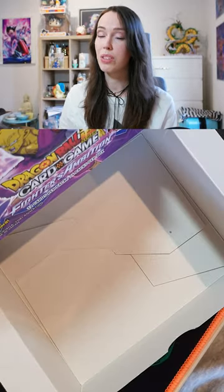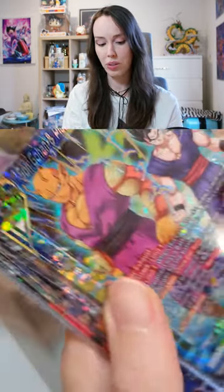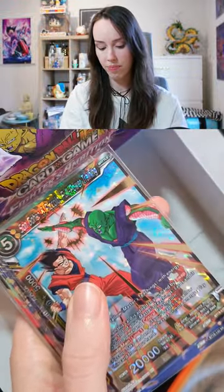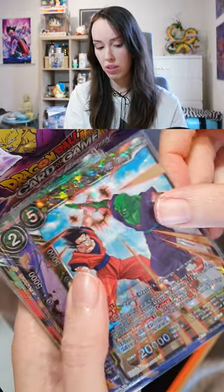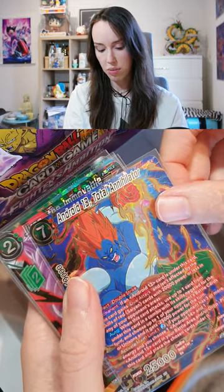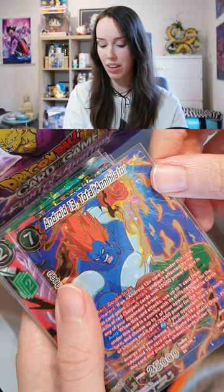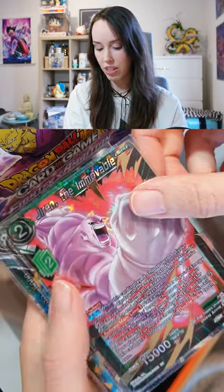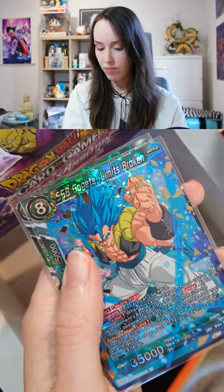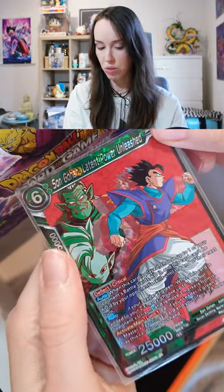Okay people, that was the last box of Fighter's Ambition that I had. Unfortunately no SCR for me, but let's have a look at what we got anyway. So this was the box topper — SR. I did get this SR in my last box. And then we got this Black Smoked Dragon. SPR, Android 13 — honestly one of my least favorite SPRs from the set, but can't complain. I got Jiren SR — this one is really nice, I'm actually very happy with this one. I got this one in the last box as well.